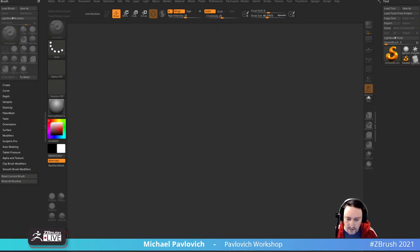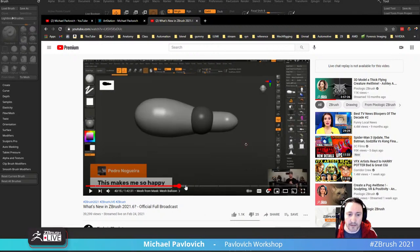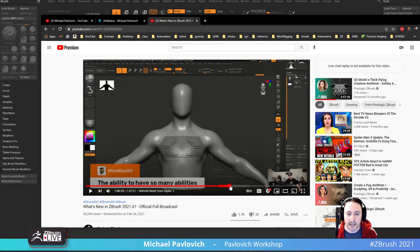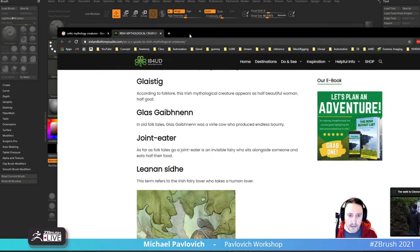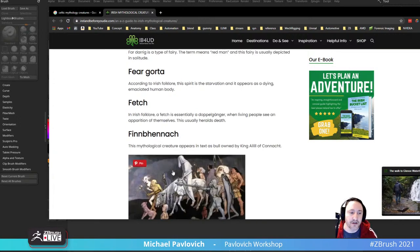I'll be linking you here every once in a while because ZBrush 2021.6 is coming out sometime today, I think. So keep your eyeballs peeled for that — a lot of cool features coming up in here. We won't be able to use them this morning because it hasn't dropped yet, but on my stream Thursday I will probably end up doing something with that. That'll be pretty fun.